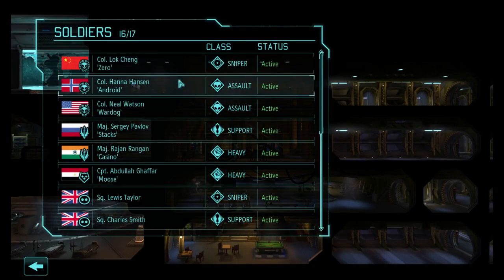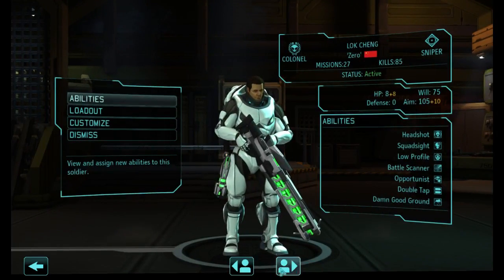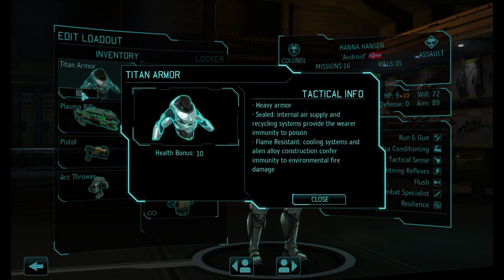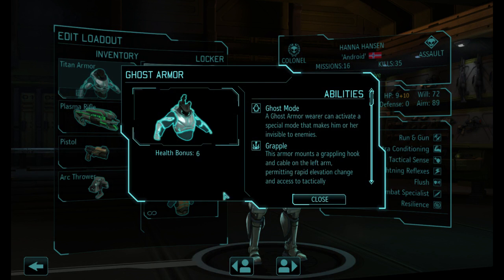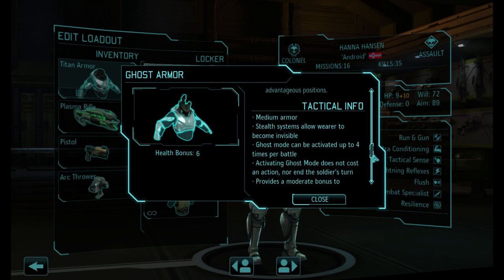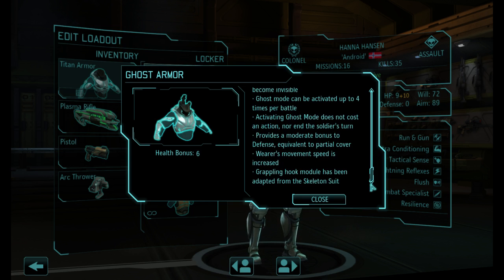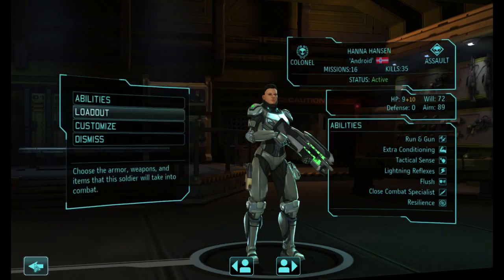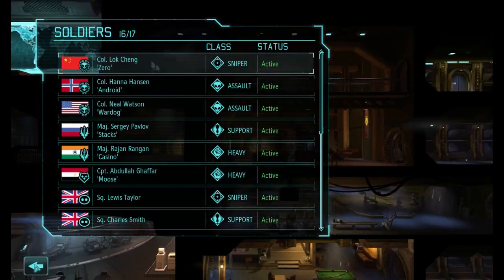Let's boodle over and grab you. So your loadout at the moment: Titan armor gives a health bonus of 10. Ghost armor gives you a health bonus of 6. It includes a grapple. Ghost mode can be activated up to four times per battle. Movement speed increase. So perhaps we can look at strapping that on to someone, but in the immediate term I'm not immediately concerned about putting it together.